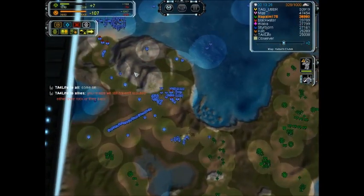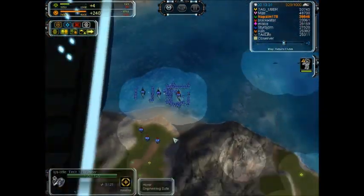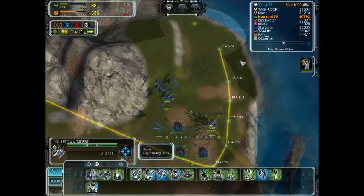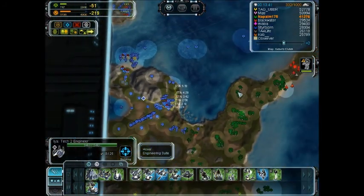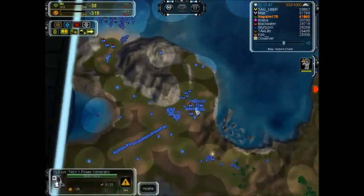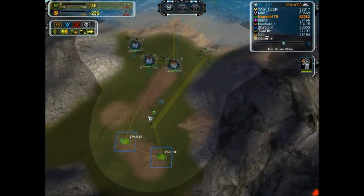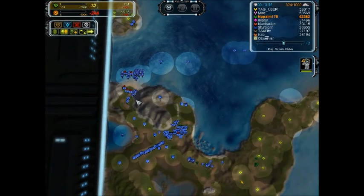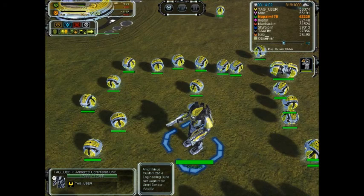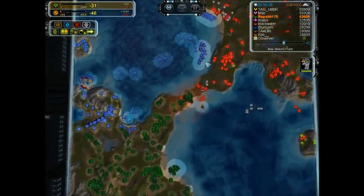Nothing is tech 2 yet — it's all tech 1. Except now this factory is upgrading to tech 2. You want to get two tech 2 engineers: one of them goes over here and gets tactical missile defense, because if you get hit by a tactical missile at this stage in the game, it's pretty inexcusable and it just hurts a lot. You want to get some power here when you have a tech 2 engineer, because around 13 to 14 minutes is when your back player should be getting their resource allocation.